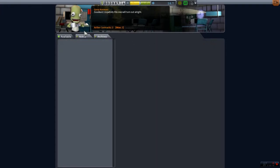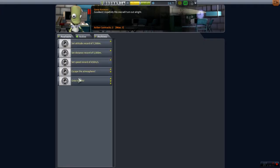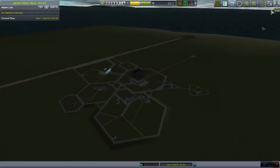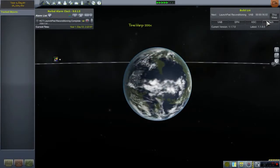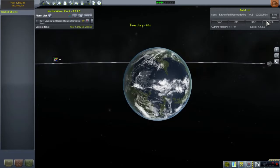Well, not exactly achieve orbit, but at least escape the atmosphere. I'll go ahead and get the orbit contract, because once we're suborbital, orbit is not that far behind. That rocket launch didn't exactly go as expected, but at least we didn't crash and burn.